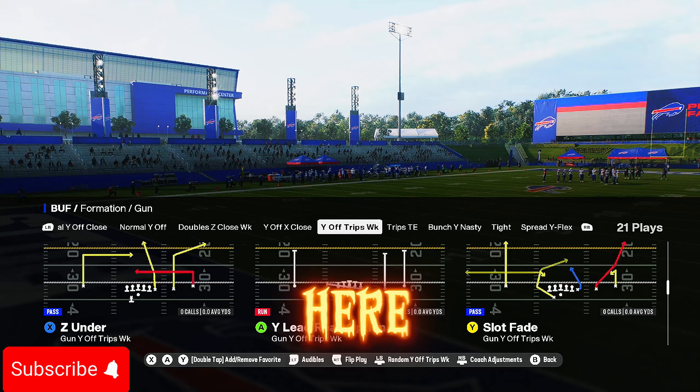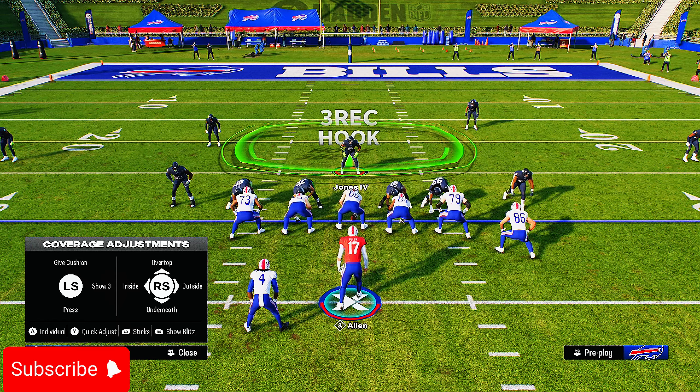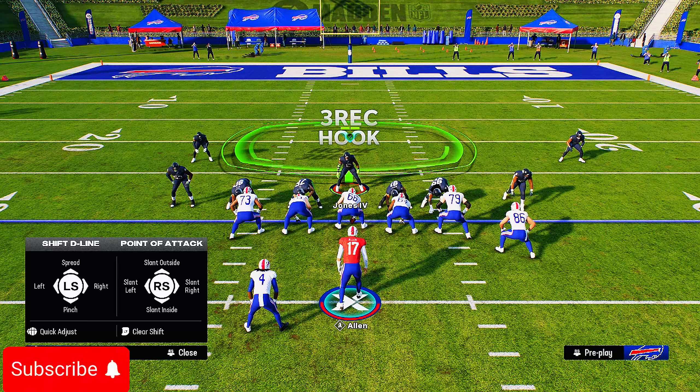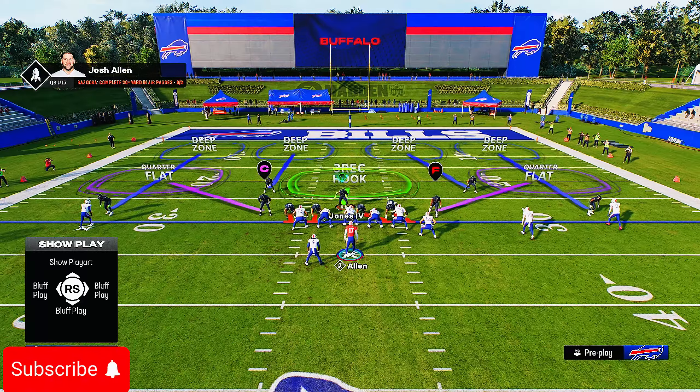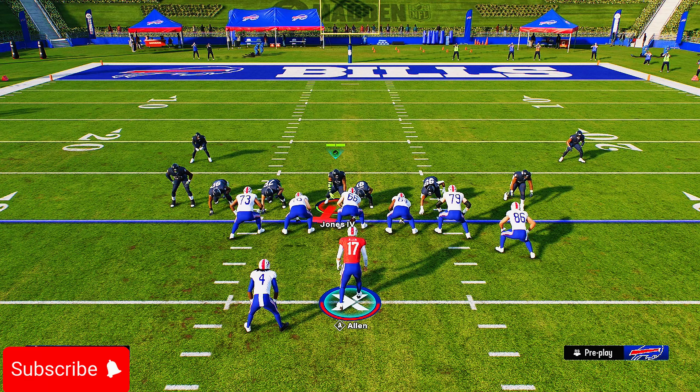The defense I want to show y'all is the 4-3 Even 6-1 defense. The specific way you want to set this up is by going to your coach adjustments and having auto flip off, auto alignment base, and then aggressive option defense. You don't have to run aggressive — you can run conservative, and some people do run zone drops.